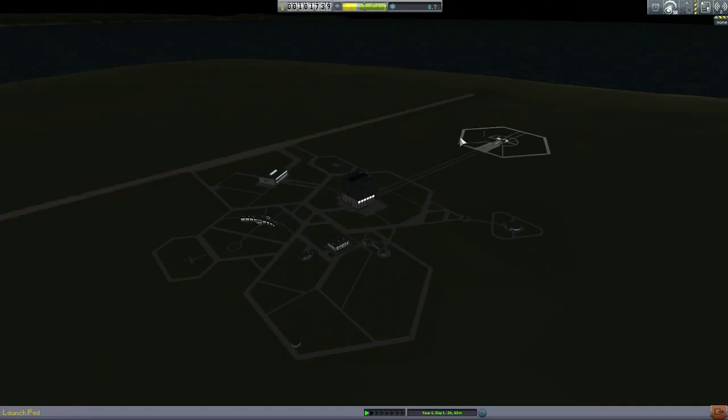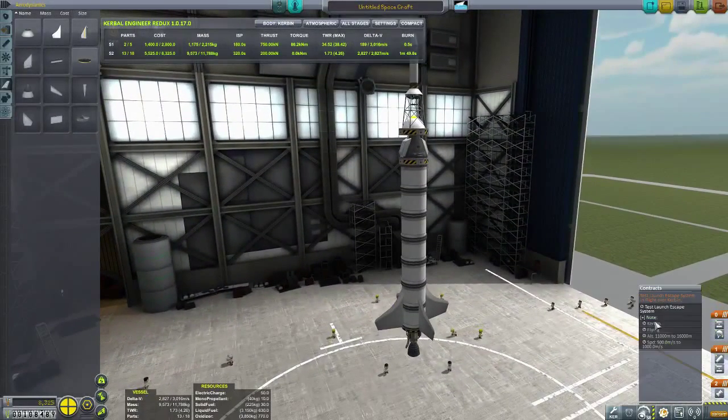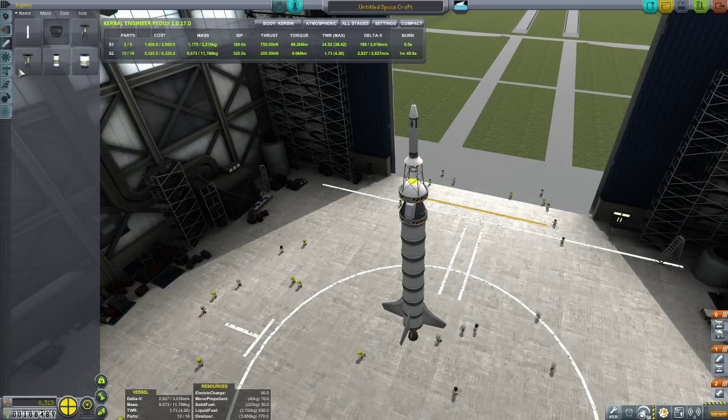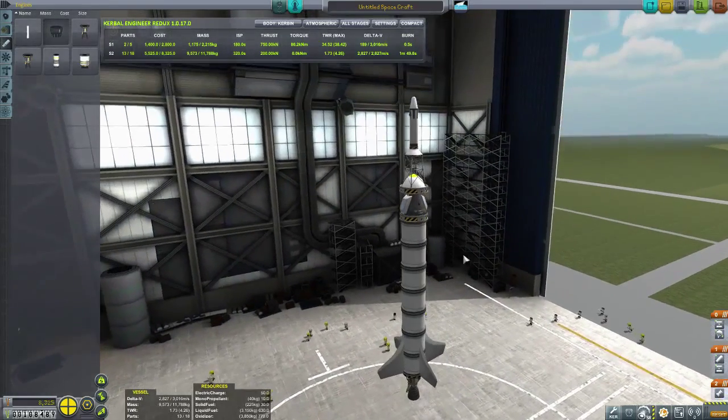I'm going to find some new contracts for us. Here we are again, and this is a fun mission — we have to test the launch escape system. Hell yeah. I'm going to do launch escape systems now because I don't want my Kerbal to die in failed launches. This one is locked for me right now and will unlock in the far future — it's not so easy to unlock.